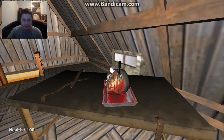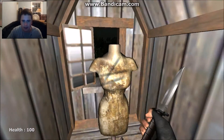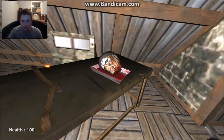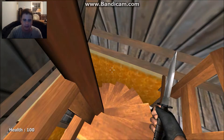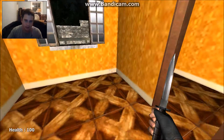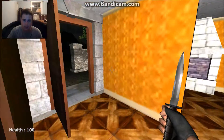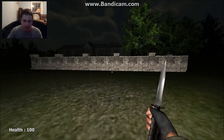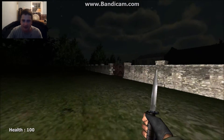I found out how to pick stuff up, and it looks like we have a knife here — press F. Alright, let's go find our way down to the asylum, wherever that is. Can't jump out of the window, dang it. I would hate living there — you're right next to this asylum.